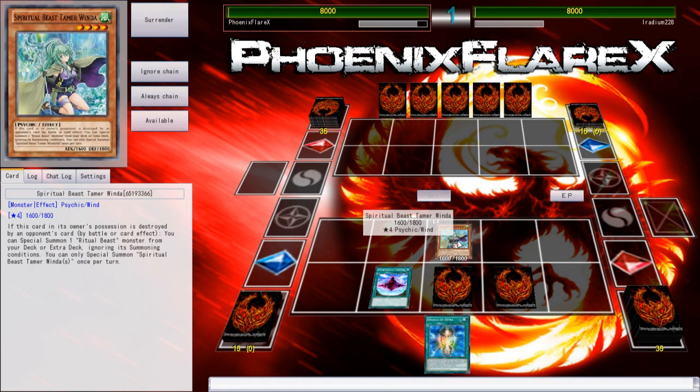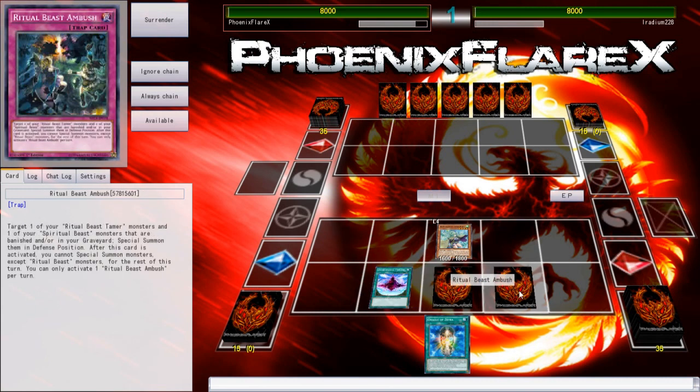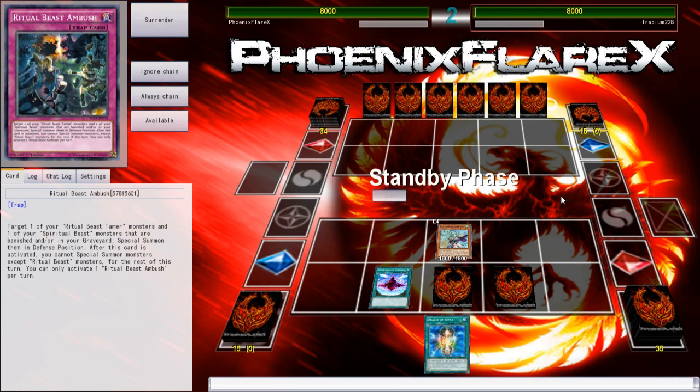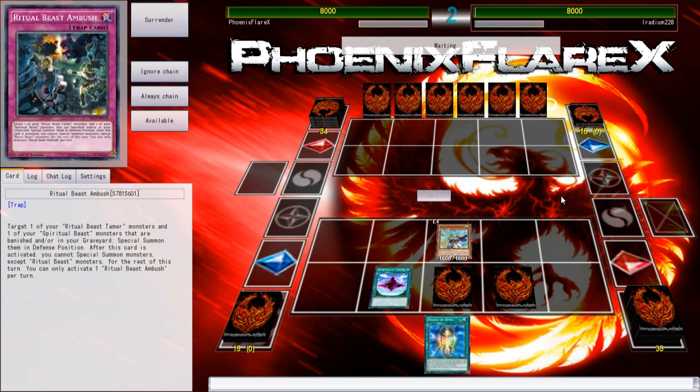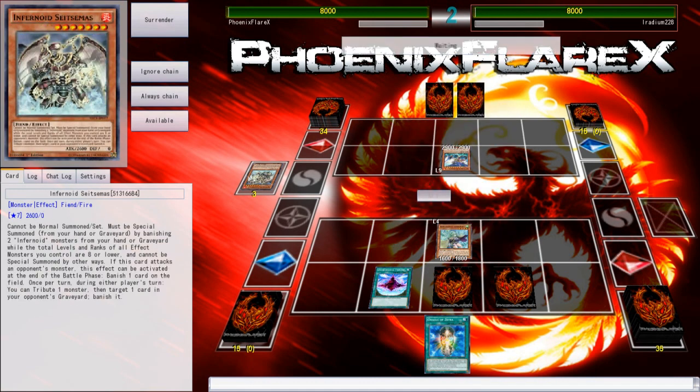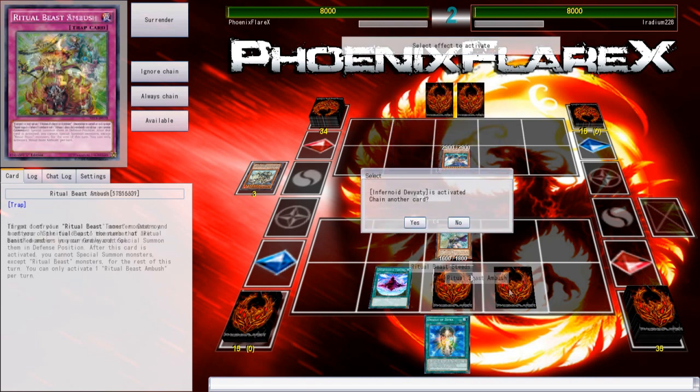I'm going to set all of these cards and activate this. Because if this dies, it floats into a Ritual Beast from my deck — probably Konohawk. And then if that Konohawk dies, Ambush is live. It won't be live until my draw phase because the Konohawk will have been special summoned. Infernoids. Oh shit.